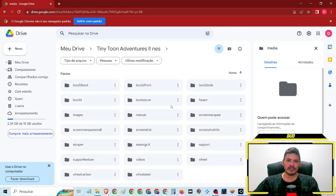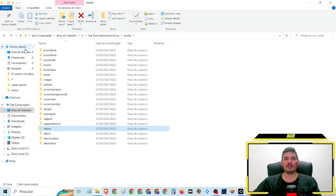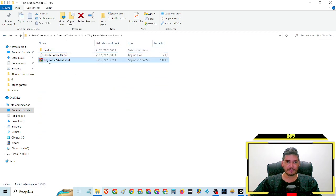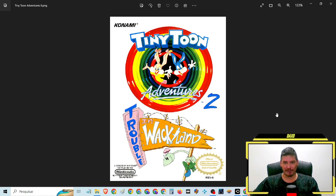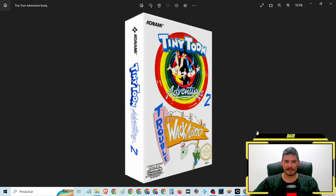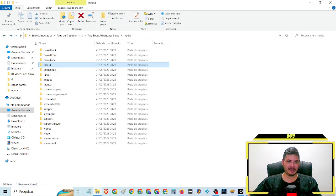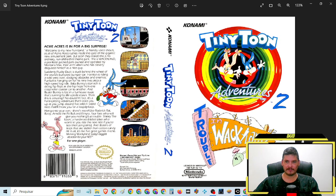There's a ROM and media — everything I'm going to show here in this video will be available for you. The link will be fixed in the comments. There's the ROM, and in media there's a capa of the game. Look at this — the box 3D, everything all separated for you, complete. The capa, front and back.